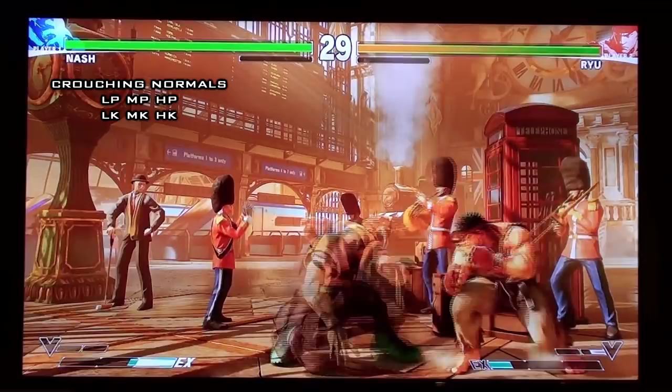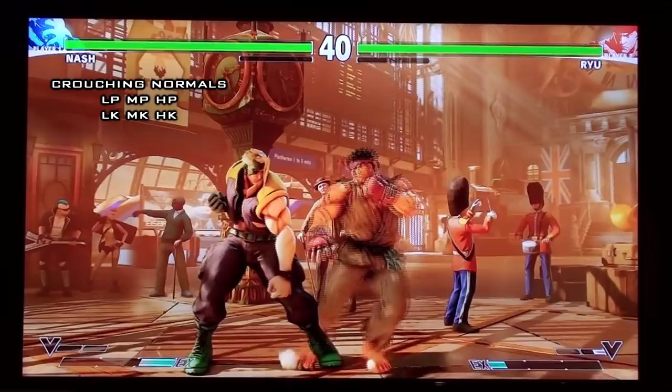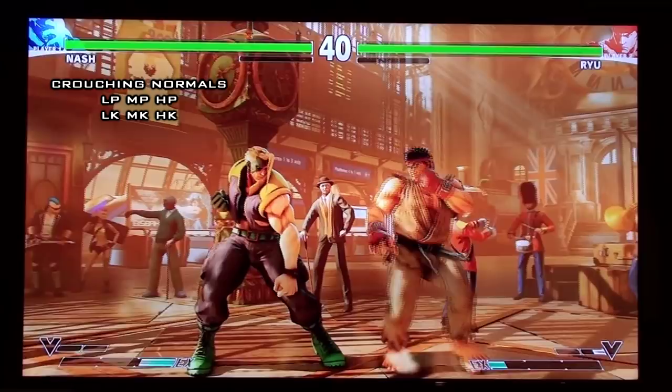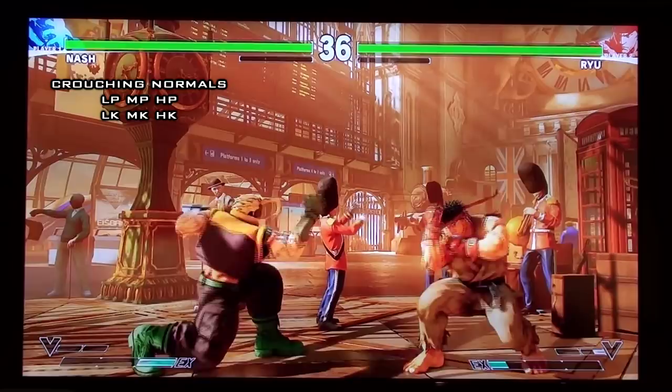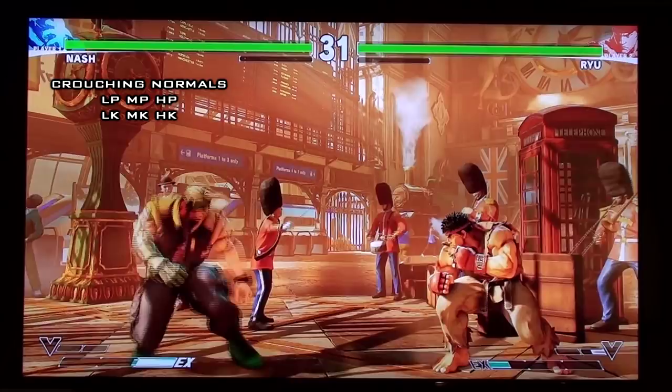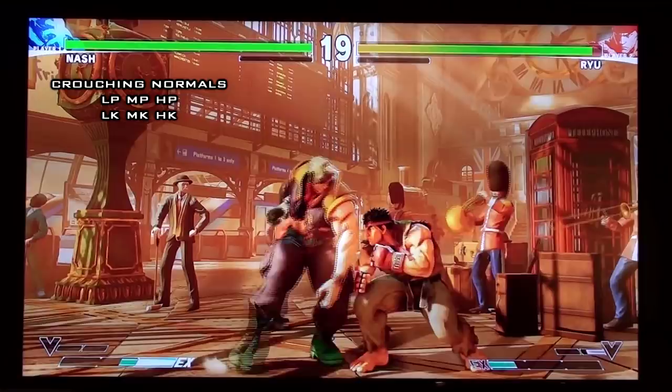Crouch medium punch — the hitbox is good but the range is kind of bad, though it's actually surprisingly really good at whiff punishing. So if they whiff like a low forward, like Ryu players doing low forward, and you're within that range, you can whiff punish with crouch medium punch and then cancel into Sonic Scythe or Sonic Boom. Good for combo starters, combo fillers, special cancelable, and actually a good anti-air at closer jump ranges. At farther ranges you want to use stand roundhouse or crouch heavy punch.